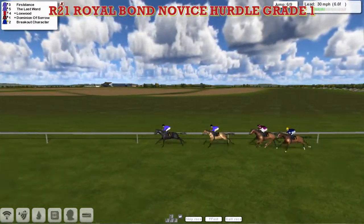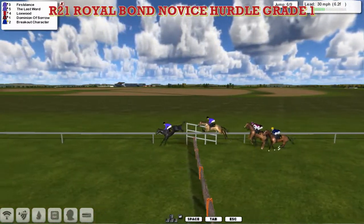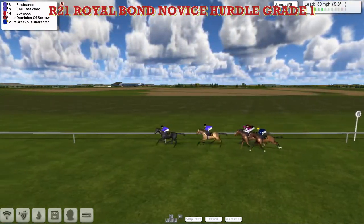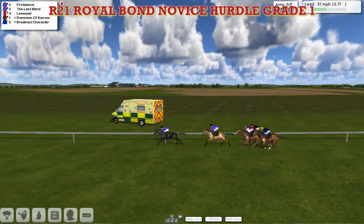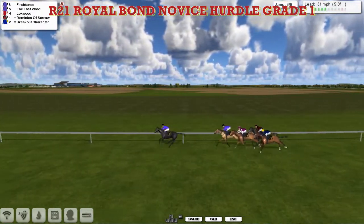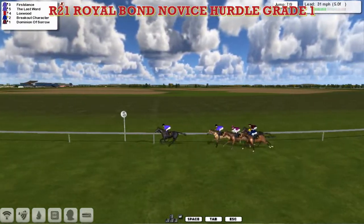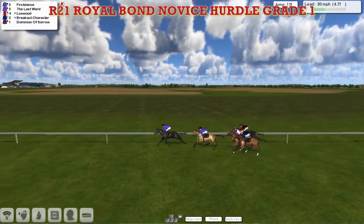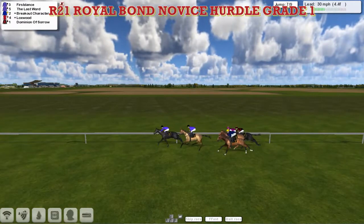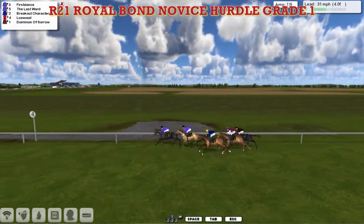First Dance two lengths up on The Last Word as they get to the sixth, and all safely over. Just three more flights to take now, and First Dance is the leader, just being pushed along to keep the pace hot. The Last Word is in second, Lockswood is third, then Dominion of Sorrow on the rail and Breakout Character on the outside. Now The Last Word comes through to challenge stable mate First Dance, who responds by just pushing on again and is about a length clear again.